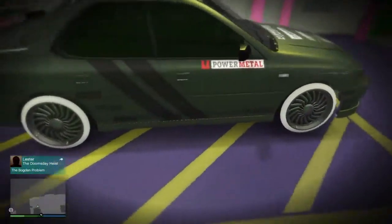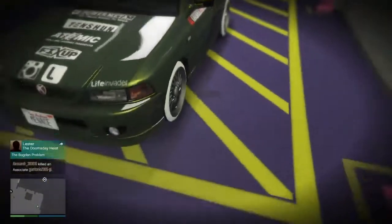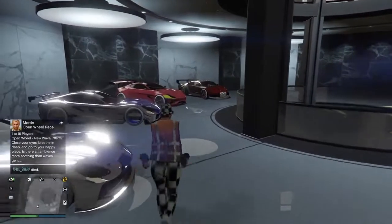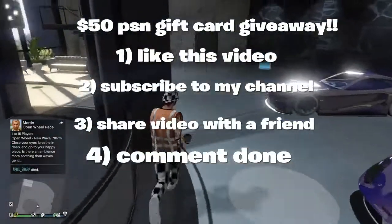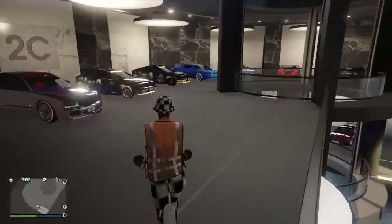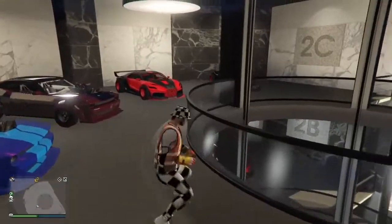Another thing I forgot to mention: when you have your car like this with banded wheels, go back into the workshop and change one thing on it — the windows, the armor, anything on it — but not the wheels. Here are the giveaway instructions. The winner will be announced April 23rd. Feel free to pause the video if you need to. And yeah, guys — peace.